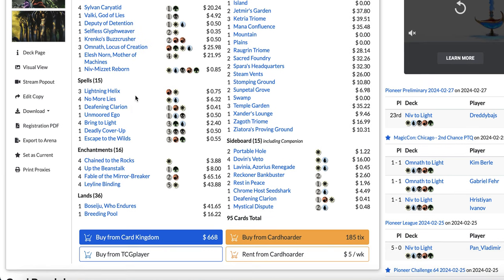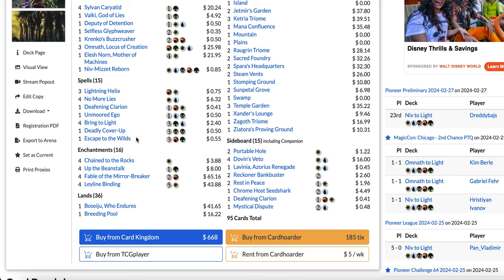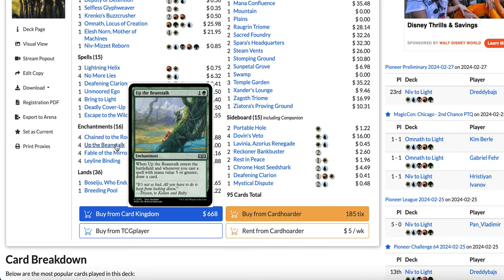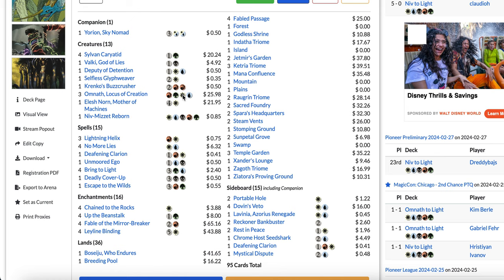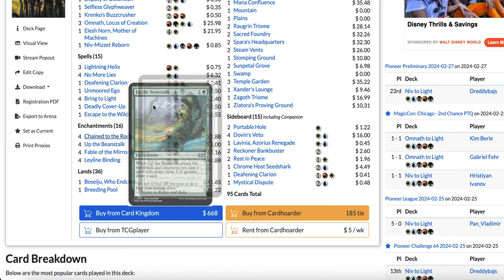So you can get cards like Lightning Helix, Onward to Victory, Bring to Light, Escape to the Wilds, Deputy of Detention, or No More Lies — a lot of value out of Niv-Mizzet Reborn. The deck also plays 4 copies of Up the Beanstalk, which is great with Bring to Light, Deadly Cover-Up, Escape to the Wilds, and all the other expensive cards. Then you have Chains to the Rocks, Fable of the Mirror Breaker, and Leyline Binding, which is also great with Up the Beanstalk.